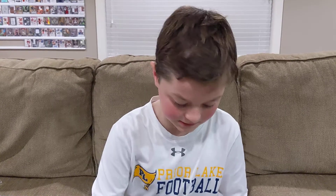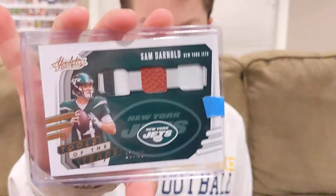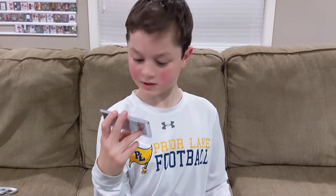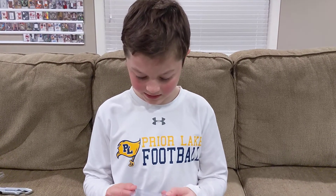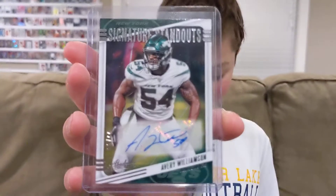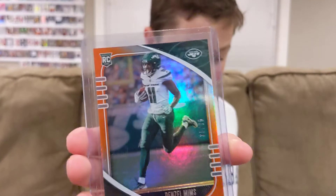We did get lots of Jets cards. This is sick — 27 of 40, Sam Darnold, football relic in a patch. Triple relic, Sam Darnold — Tools of the Trade. That was 2020 though, so not quite as good as last year. We got Avery Williams, 22 of 66, auto — Signature Standouts. I like the ones with the autos. We have Le'Veon Bell base — two of them. And we got Denzel Mims, 35 of 75, orange parallel, rookie card.